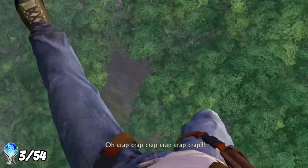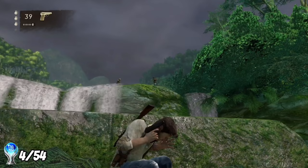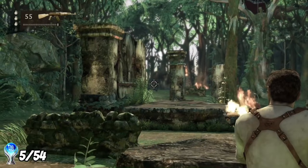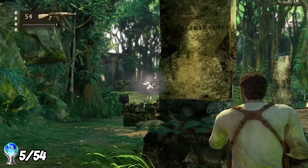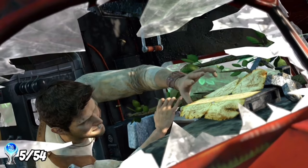Whilst making my way to the plane wreckage, I unlocked two trophies: the first for collecting 10 treasures, and the second for achieving 50 total kills with the PM9M. After fighting through the jungle, I finally got to the plane wreckage, cleared the surrounding mercenaries, and climbed inside to retrieve the map that somehow survived the crash. Nate spots Elena's parachute from the window, so our next goal is to reach the nearby ruined fortress and find her.